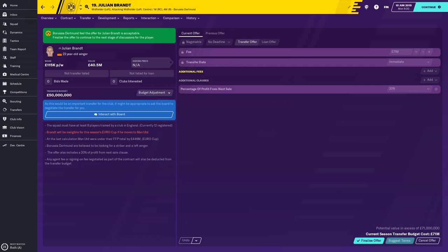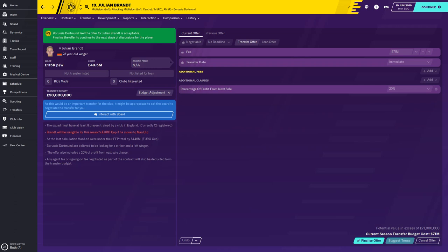They've accepted 71 million, so there you go. If you've got 71 million you can get Julian Brandt from Borussia Dortmund and he would be a very good signing. He'll definitely improve in the future but you are going to have to work with him in training and play him on a consistent basis. He's on 115 grand a week so he's not going to be cheap, but quality is never cheap. If you liked the video please drop a like, consider subscribing, and I'll see you for more videos — take care.